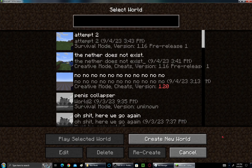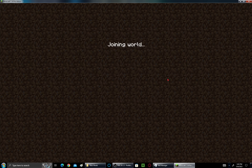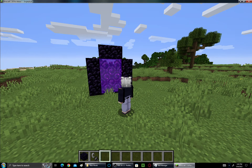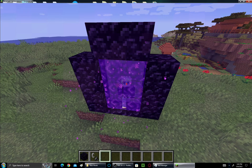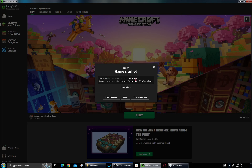Minecraft 1.16 pre-release 1 — this version is corrupted. The nether does not exist in this version, and if you try to go through a portal it crashes. The reason the game crashed: 'java.lang.NullPointerException ticking player.' Exit code negative one.